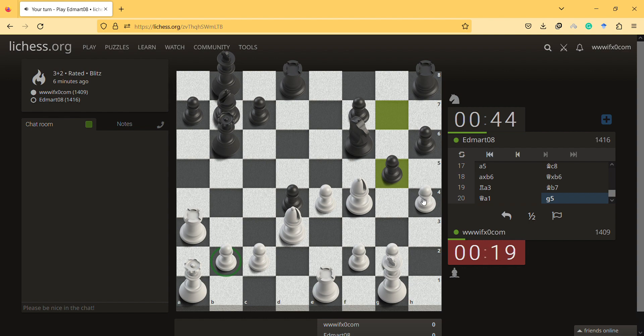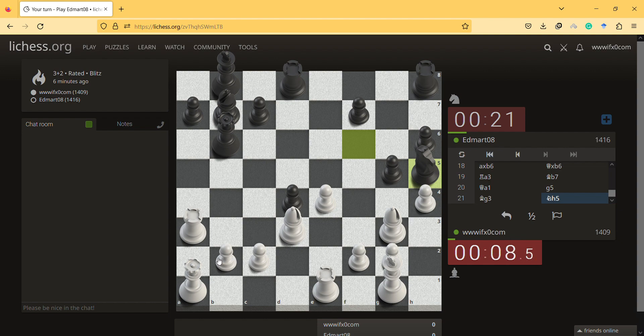What to do? He sort of sacrificed — let's play here. I don't want him to use the h-file; this pawn is controlling the h-file. Nice move, but I'll just play this — I'll let him take.